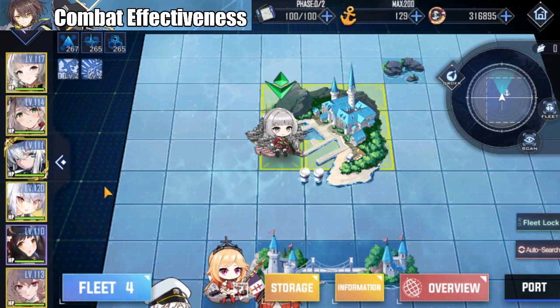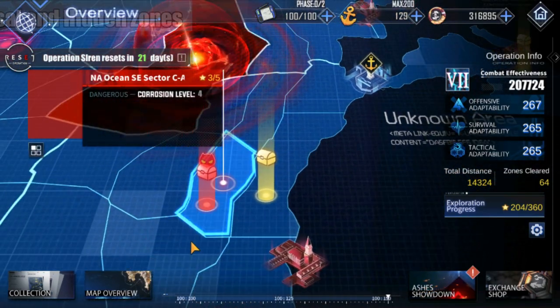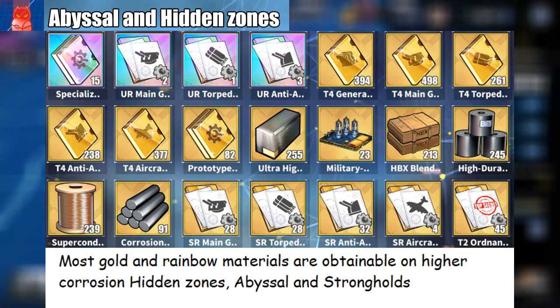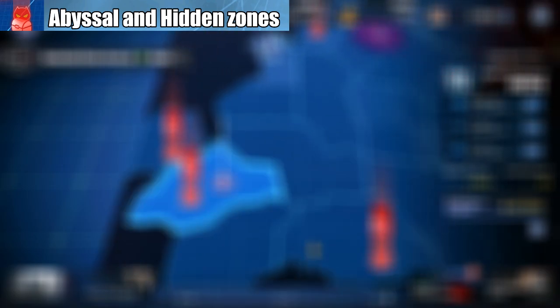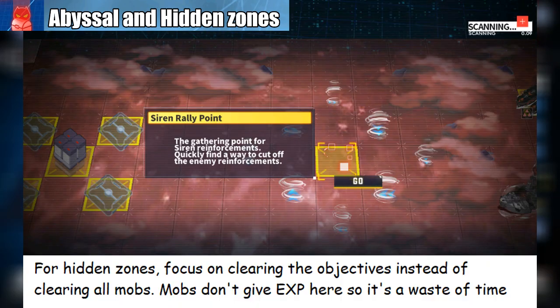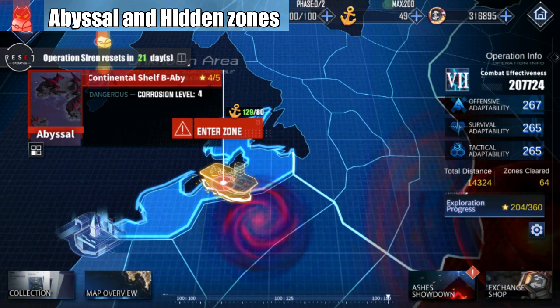As much as possible, you want to enter hidden and abyssal zones because of the plentiful loot you can get. For the hidden zone, you can ignore most of the enemies — you don't need to battle them for loot, and they don't give EXP either. I usually use the request recon and let the auto-search do the work here, because it is more efficient than manually doing the tasks.